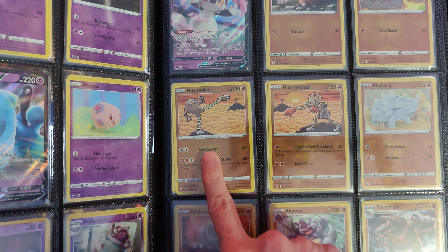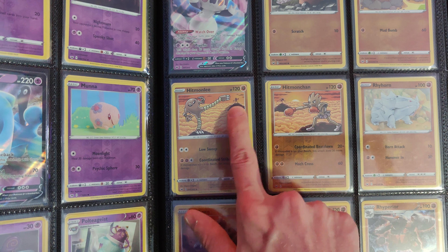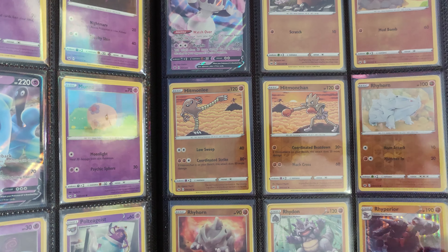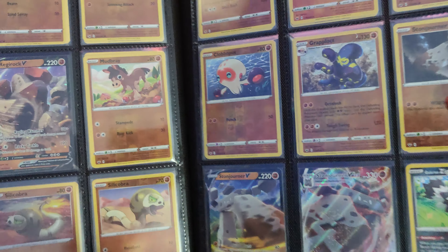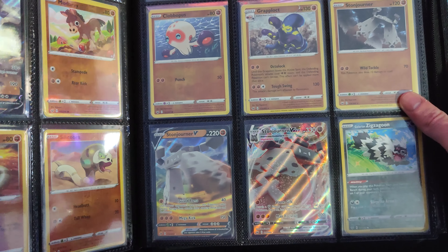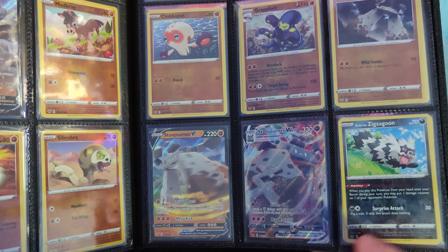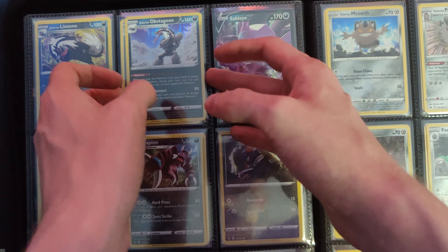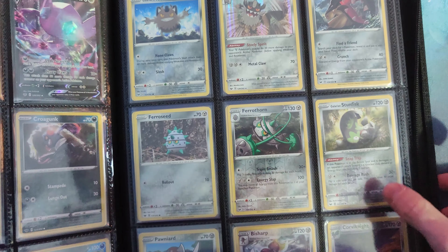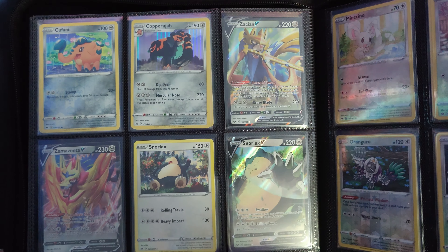These are some of my favorite arts from Sword and Shield because they kind of line up — you see the Hitmonchan chain in the background there, the Hitmonlee there. I was actually selling these extras as two-card sets and those are pretty popular. I've got the Regirock V. Stonjourner VMAX — another pretty cool Pokemon. I really like a lot of the Sword and Shield Pokemon designs, to be honest. Got the Sableye and the Galarian Meowth.